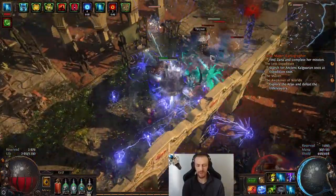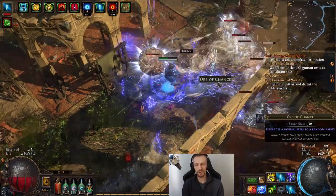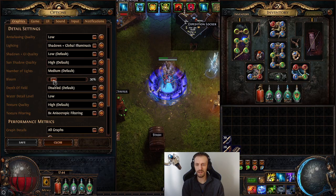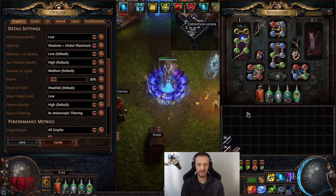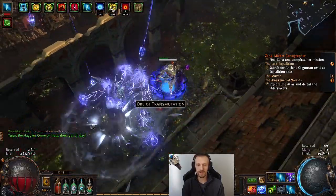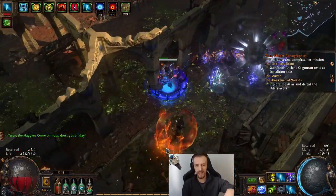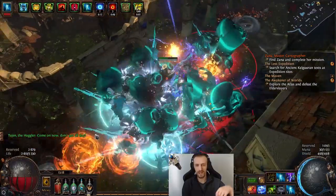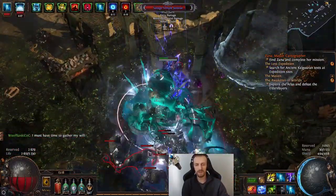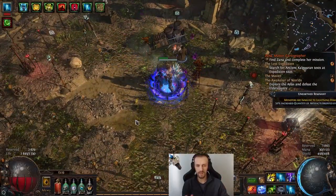By the way, those who are having some issues with the visuals being too strong with the Storm Rain, lower the Bloom effect. Bloom effect, for me, is at 30% and it does not hurt my eyes. So Storm Rain — it does not have duration. You shoot arrows into the air, they land like rain of arrows and they stick to the ground and then start beaming. They last for four beams, four flickers. After that, they disappear.